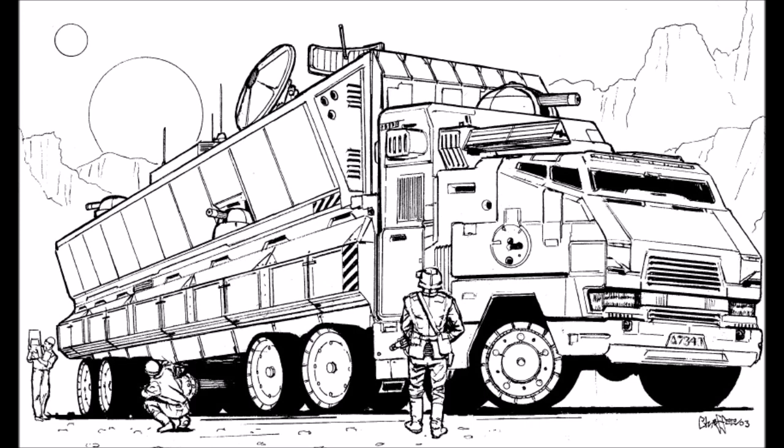Both the Lyran Commonwealth and Draconis Combine routinely post two mech guards on their Mobile HQs. These are usually light, mobile mechs who can keep up with the truck should it have to move at speed. Responsible for the safety of the Mobile HQ and the regimental commander inside, these mechs and their pilots are expected to lay down their lives if duty requires it. The other successor house commanders seem content to post one mech or a unit of soldiers and tanks to protect the Mobile HQ.